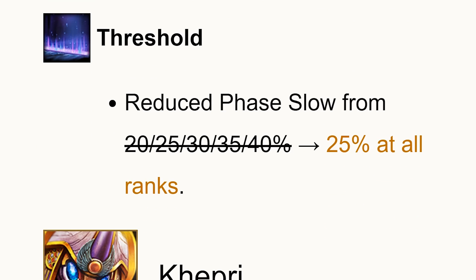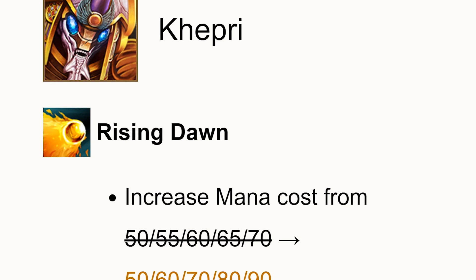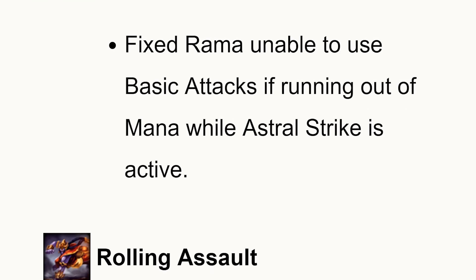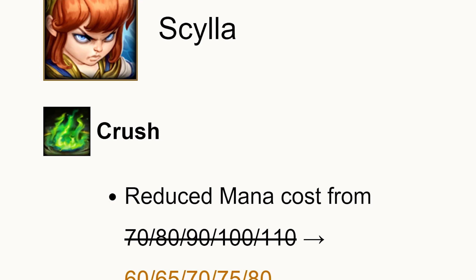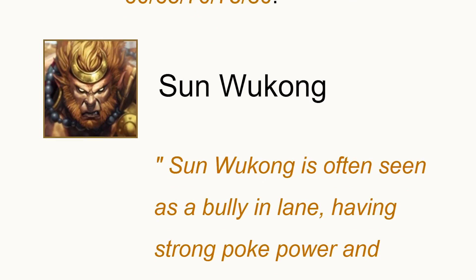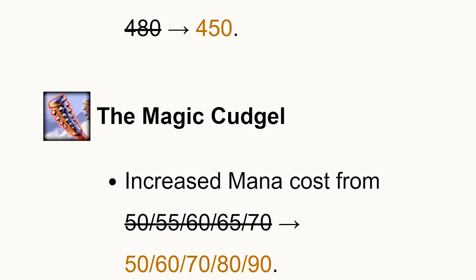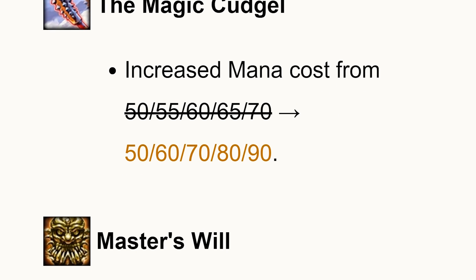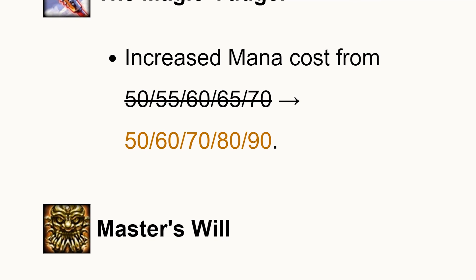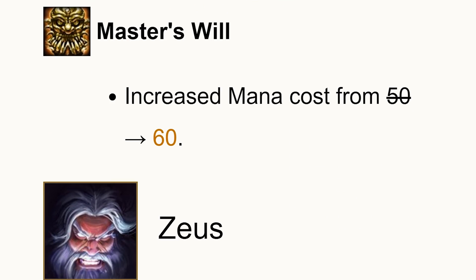Cabrakan's mana usage increased slightly. Scylla's Crush mana cost decreased — I guess to bring more players back to playing Scylla. Sun Wukong's starting health and mana cost increased. He's kind of strong in lane, and Bluestone really brought him over the edge. Some people are arguing it's the item's fault and not Wukong's, but if they want to keep Bluestone like that, they'll have to nerf Sun Wukong a little bit.